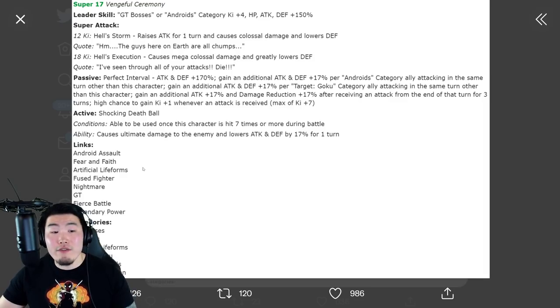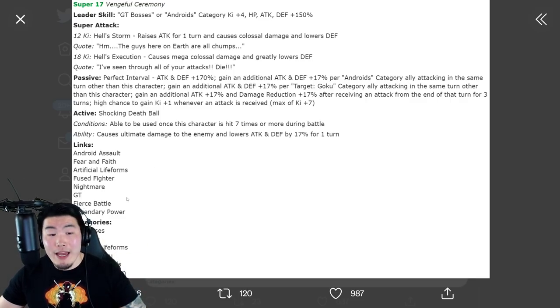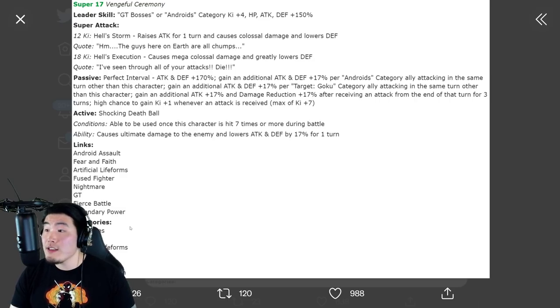His links are Android Assault, Fused Fighter, Nightmare GT, Fierce Battle, and Legendary Power. His categories are GT Bosses, Androids, Artificial Lifeforms, Target Goku, Inhuman Deeds, and Power Absorption.